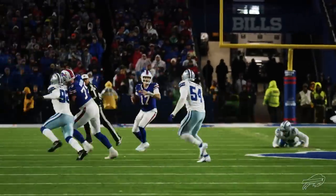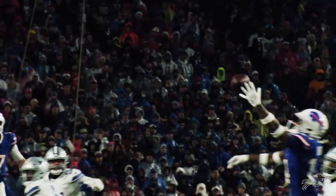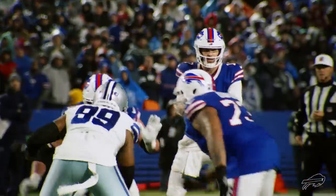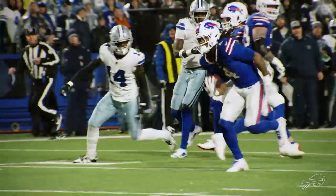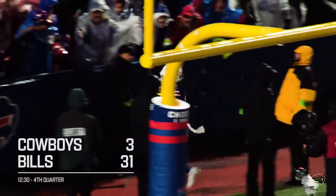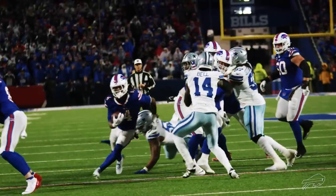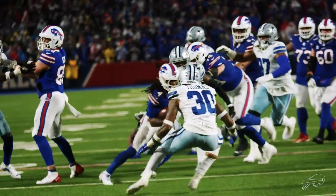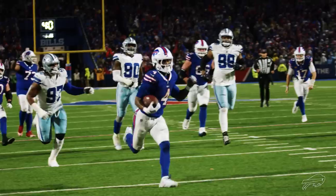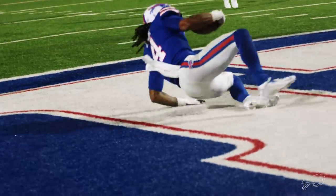Third and nine — blitz coming. Allen sees it, steps away, and fires. Oh — Diggs! Are you serious? A one-hander for a first down. Nothing like sticking your left hand out and palming a ball in a driving rainstorm. Here's the snap — give it to Cook, goes behind Dawkins through a hole, down to the ten, the five, and he leaps into the end zone! James Cook with his second touchdown of the game — one receiving, one rushing. It is a blowout here in Orchard Park. This offensive line is completely dominating the front seven of Dallas. Deion Dawkins pulling around again, getting a key block. James Cook just has to make one guy miss at the second level and he's in for the touchdown — he flipped in, just like last week.